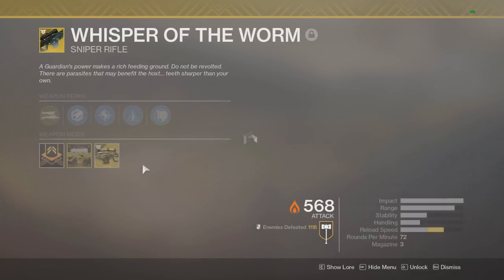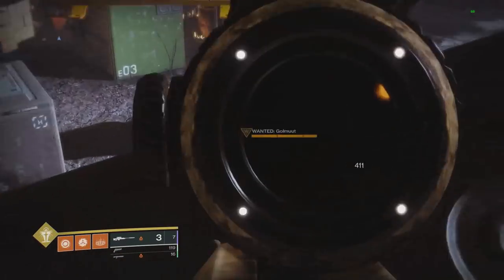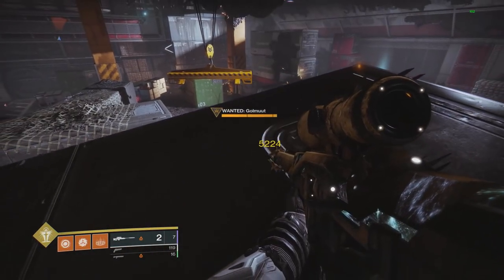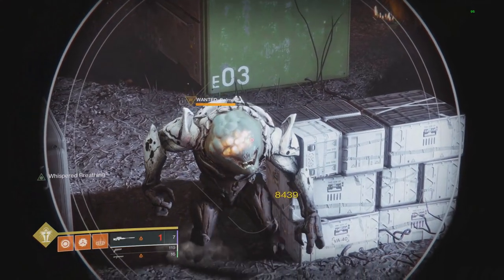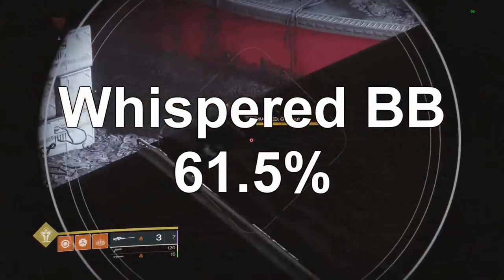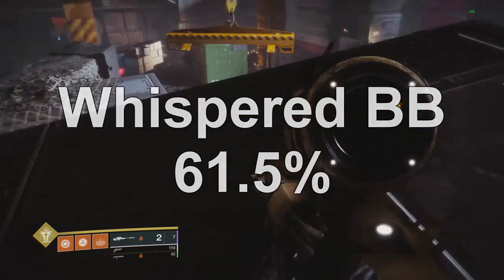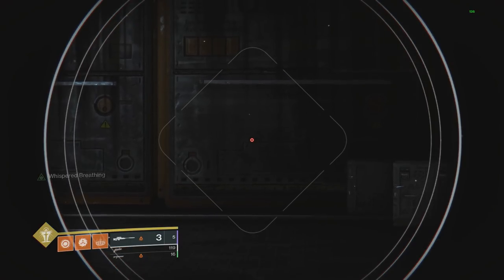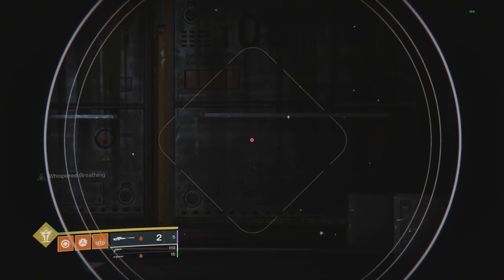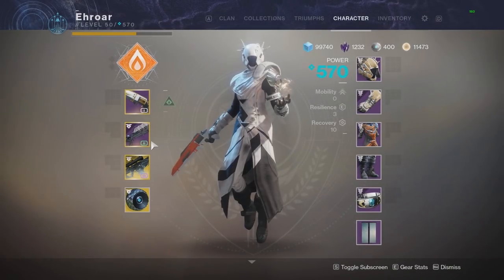Moving on to Whispered Breathing, which is the masterwork for Whisper of the Worm. It is different from Box Breathing — regular damage was 5224 without the perk; proccing the perk and shooting again I hit 8439, which is 61.5% for Whispered Breathing — much more than regular Box Breathing. Whispered Breathing takes a little bit longer to proc at 2 seconds, but once you shoot, it does not remove the perk — until you unscope or reload, you keep the perk forever. So this version is much better.